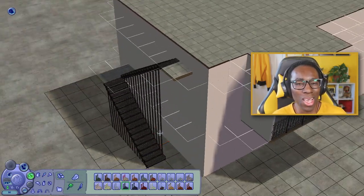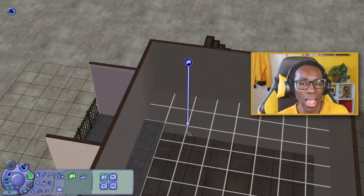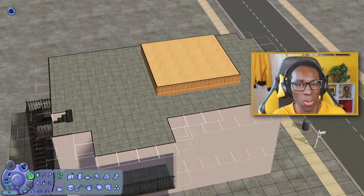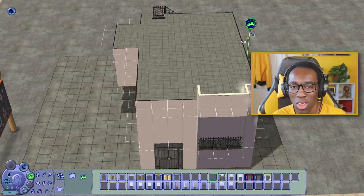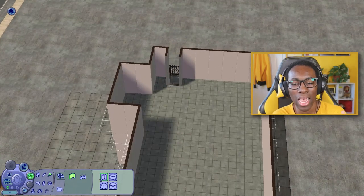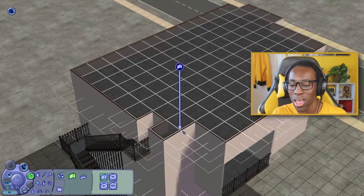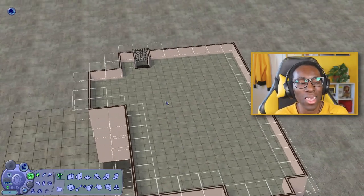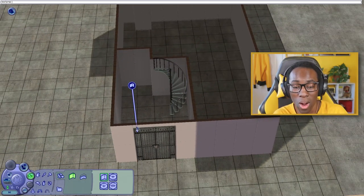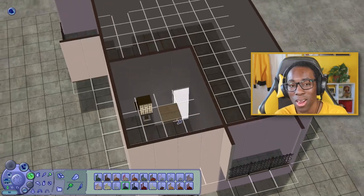I wanted to build something old and run down but still well-kept in the heart of the city. My inspiration came from the TV show on Freeform called Good Trouble — a spin-off of The Fosters. Callie and Mariana live in an apartment building with a shared kitchen and shared bathroom, which I found wild. So I decided to have a shared kitchen downstairs on the first floor, but everyone has their own individual bathroom.